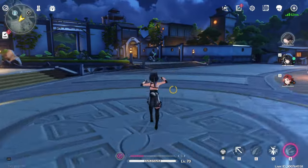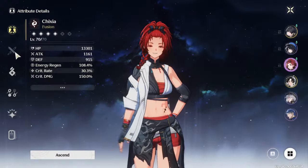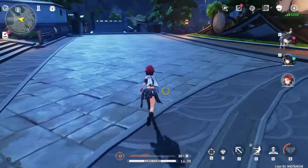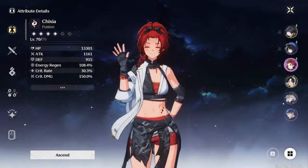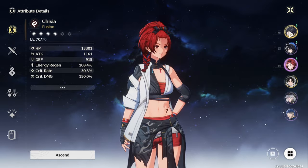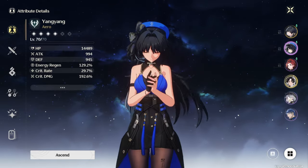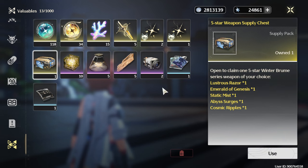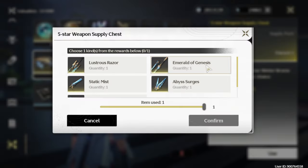The two weapons that are hard to choose between are the pistol and the sword, partly because they're the two weapons with crit rate main stats. I really love Jiaxia but she's still on a three-star weapon, so I really want to get the Static Mist for her. But logic dictates I should probably get the sword, because we have one, two, and three characters that use the sword.